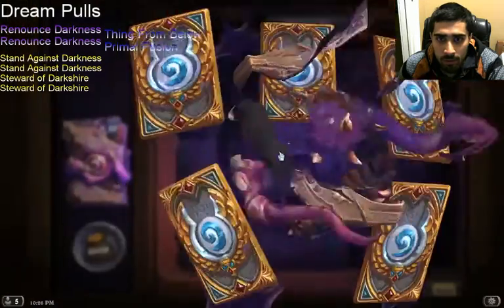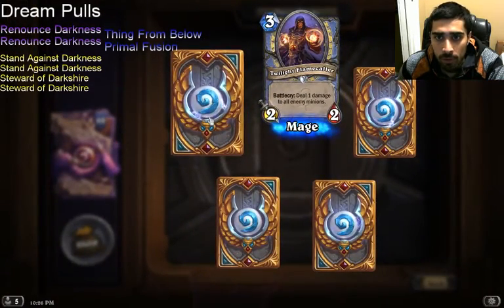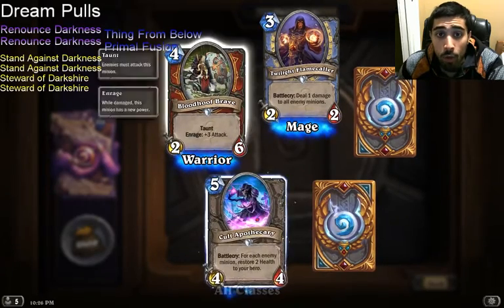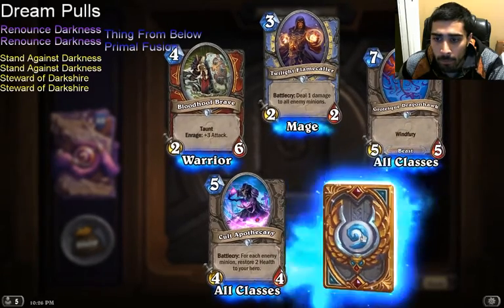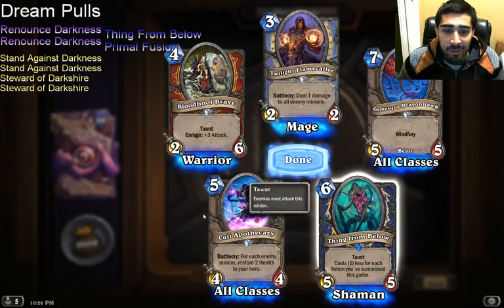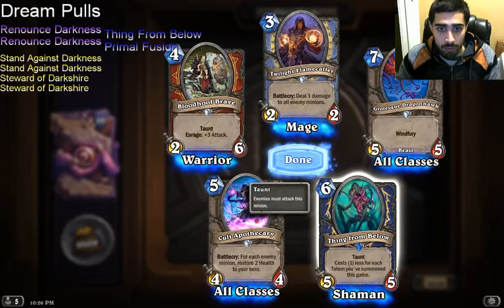Pack 5: Twilight Flamecaller, Brann — a Golden Brann would look super cool — Call of the Wild... Dragon Hawk. Man! Thing from Below! My standard deck is happening. I'm sure in the 49 packs left I'll pull a second Primal Fusion.